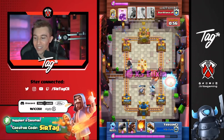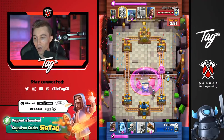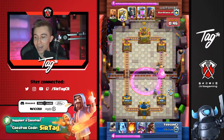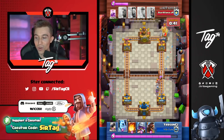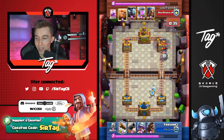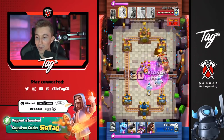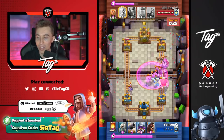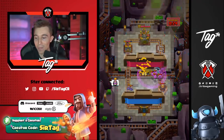He goes ice golem, skeletons, and then ice spirit on the sparky so the hog rider gets another hit. I don't even understand how you think about this stuff — literally playing 3D chess while everyone else is playing checkers. He's going to fireball, log twice, and win the game. There's nothing this opponent can do here. He's able to cycle multiple ice golems, body blocking everything and slowing down all his opponent's stuff. This was not even close — absolutely disgusting performance.